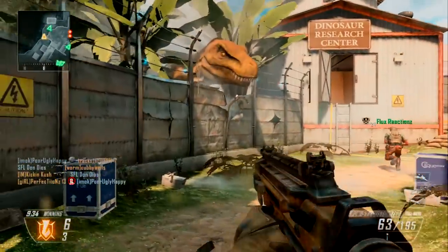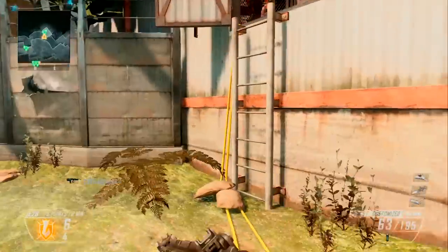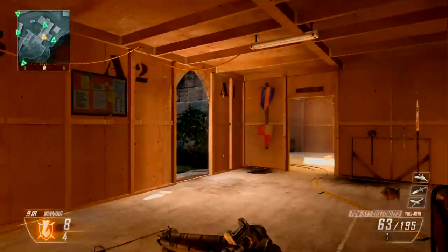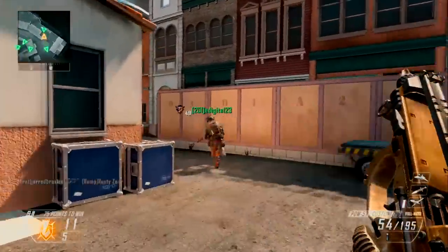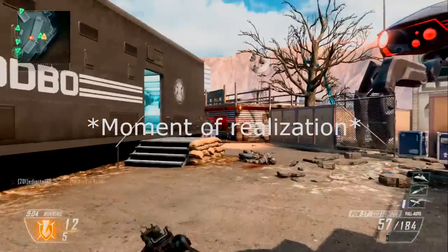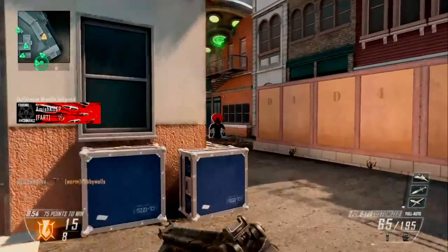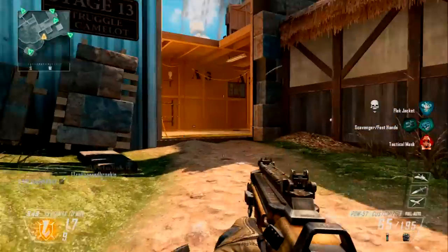Look at this noob throwing stuff outside the map by the T-Rex. I wonder if that T-Rex can kill anybody. This actually looks like the part on Firing Range — you know what I'm talking about, that corner on Firing Range. This is exactly like Firing Range. Oh my goodness, they just threw a bunch of random scenery together and called it Studio. This is Firing Range from Black Ops 1.